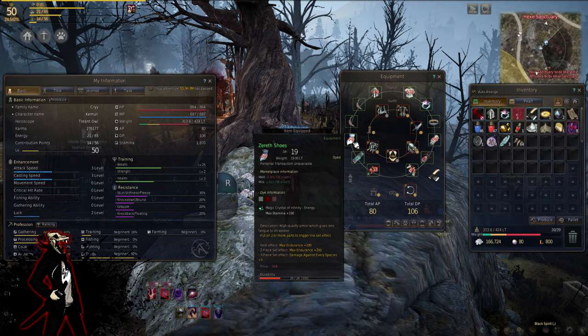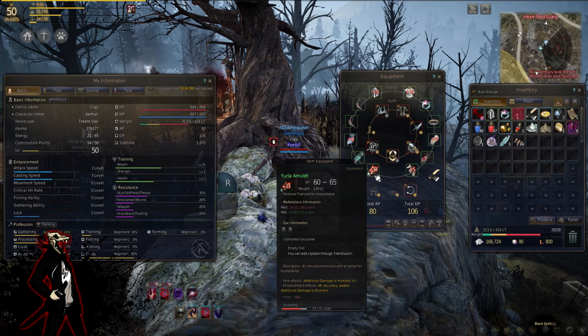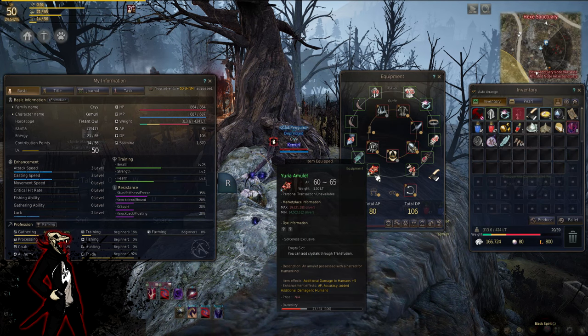I went with three-piece Agerian and then the Xerath shoes for the endurance — or stamina — because that means more I-frames, more escaping attacks, and I can run longer. For weapons, people debate Liverto or Yuria. Liverto is hard to get, and even if you acquire it you need to get it to plus 15, which requires farming memory shards or fail-stacking other weapons, all while dealing with RNG. Some people get plus 15 at a 10 fail stack, some at plus 30 — so it's a gamble.